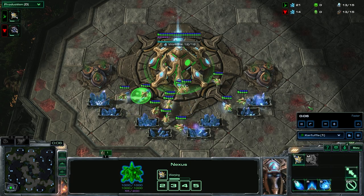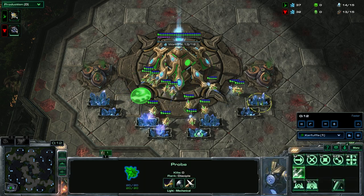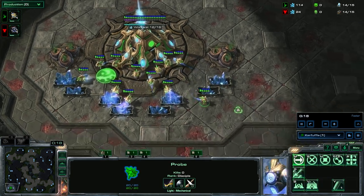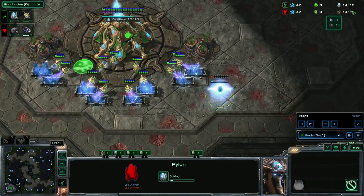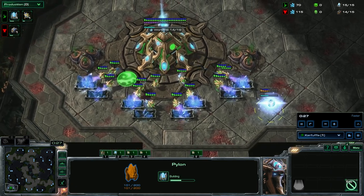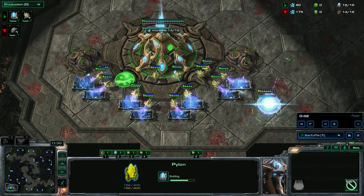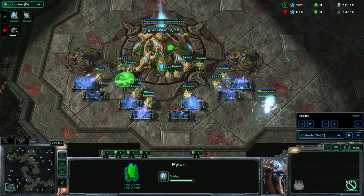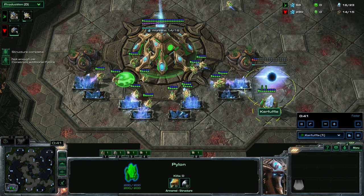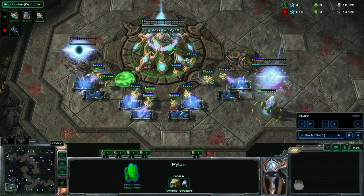First thing you want to do is start some probes, and we're going to probe up till 14 and then make your pylon. Grab your pylon on 14 — we're watching the green supply here. The red supply is my Terran opponent, which is an AI, just because we're doing the template here. Gateway on 16 supply, then you can scout. I'm also grabbing my gas on 16 — I think this is a bit better because you can fill the gas faster. Chrono boost.